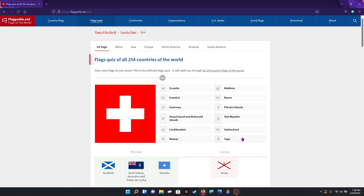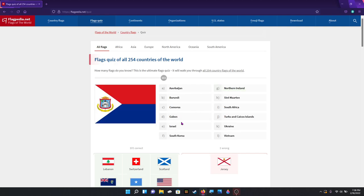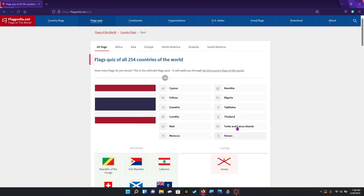Switzerland. Lebanon. Is that St. Martin? However you say it — it's spelled weirdly. That's why — that's Congo, normal Congo, not democratic. Thailand.